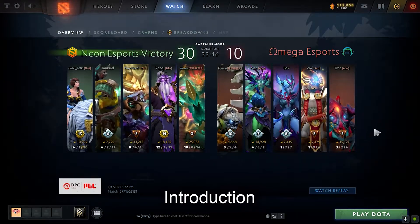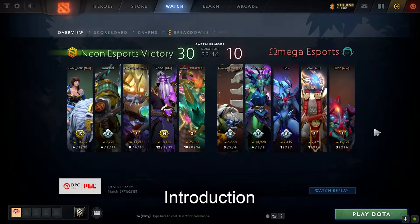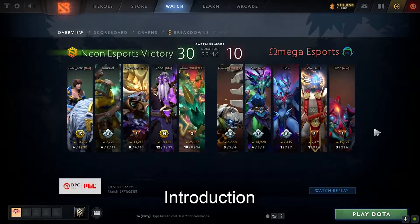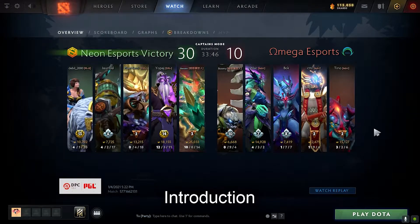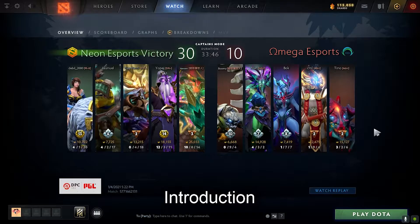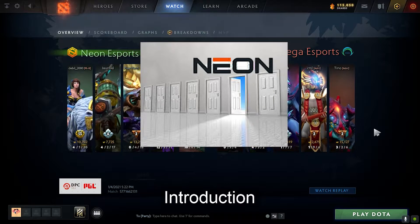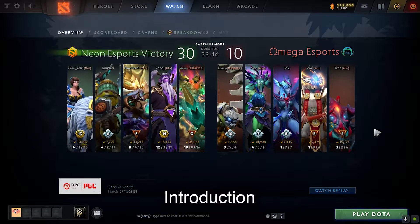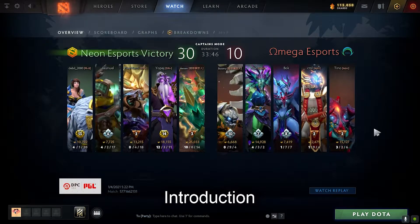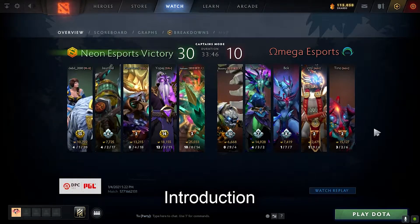They are really good at setting up the teamfight — allowing the enemy to feel comfortable to take a fight, but they close all the doors except one. So if the enemy really wants to fight, they have to come through that one door, meaning Neon is always prepared for whatever follows. This is the specialty of Neon Esports, and we are going to study that today.